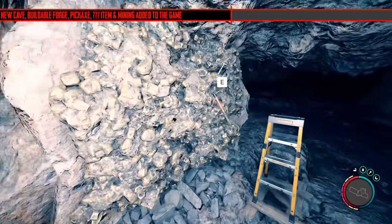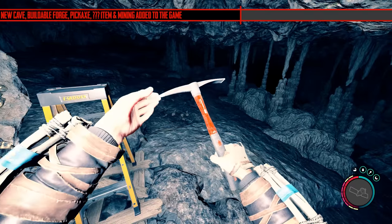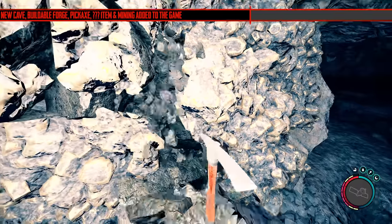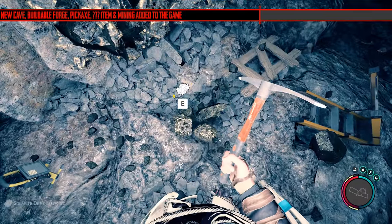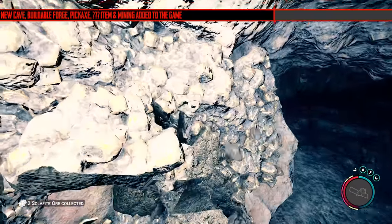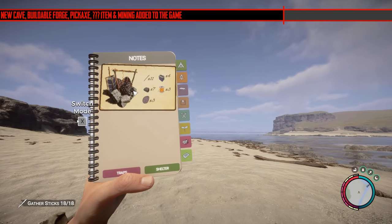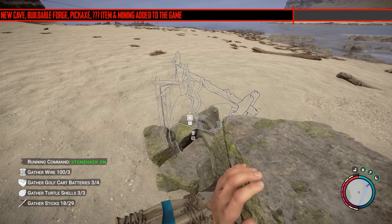Also in the same cave you'll find the pickaxe, which you use to mine the solarite, which you then use in the forge to make the weapon upgrades. Solarite — you already know what it looks like throughout the caves. When you hit it, you mine it. You can hold 12 pieces at a time. Each time you need to upgrade it requires six pieces, and most of the weapons in the game can be upgraded.